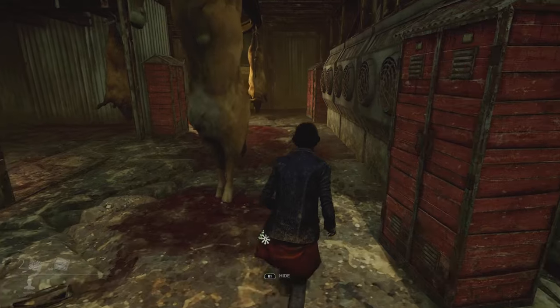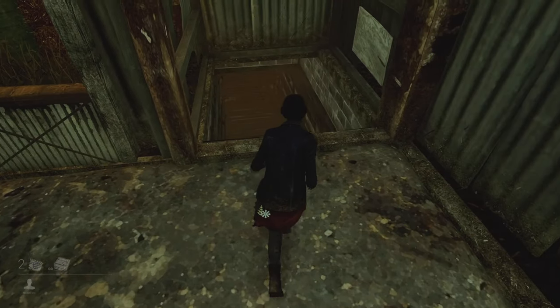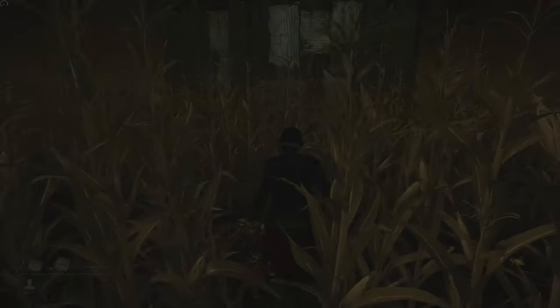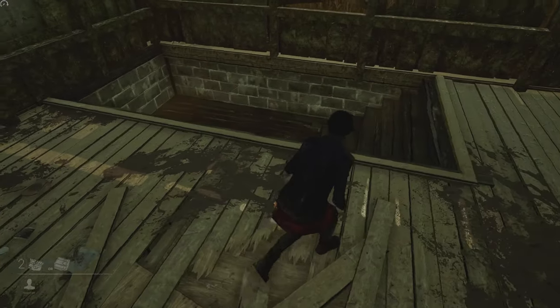Every map will always have a basement on it. The basement can be identified as it has the same structure no matter what map it spawns in or where it spawns. It can either spawn inside of the main building, or if the map has a killer shack, it can spawn at the bottom of the killer shack. The basement will always be on the lowest level possible.